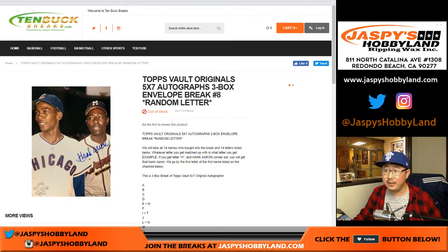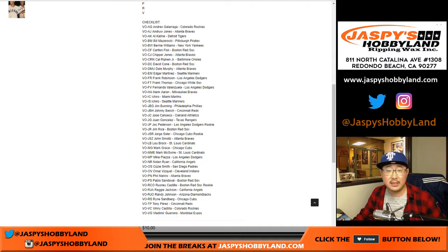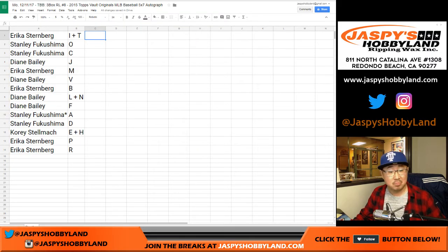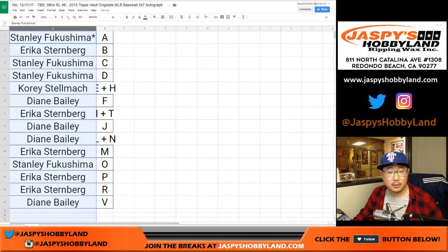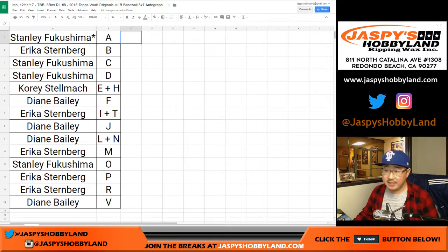And remember on the site, I'll drop the link back in the chat. You can see the checklist right there, so you can see exactly what you could possibly get. It's a very short checklist. There'll be a lot of potentially good hits there too. I'll type in TWC — those letters in this random letter break mean trade window closed.